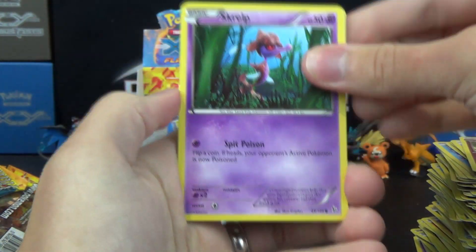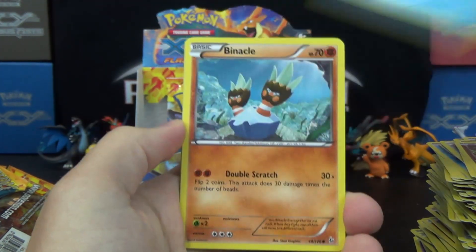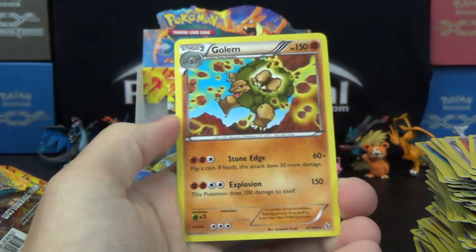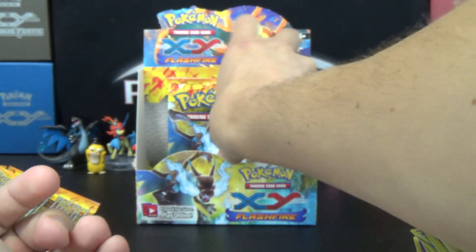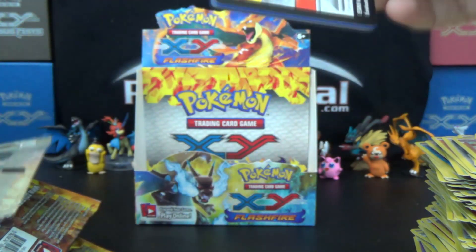We've got Skrelp, Seedot, Spritzee, Bunnelby, Binacle, Palpad, Fletchinder, Avalugg, Protection Cube, and a Golem. Seriously — do we have hollows we did not acknowledge and put separately and sleeve? This is messed up.